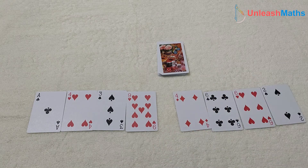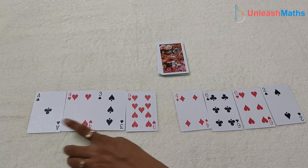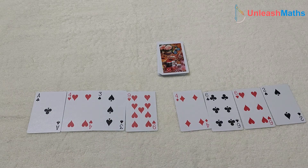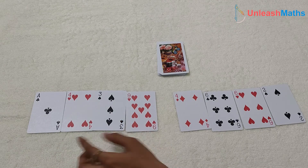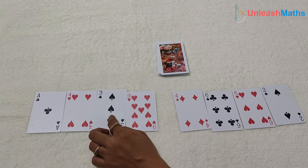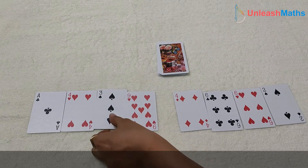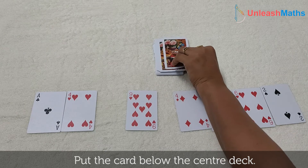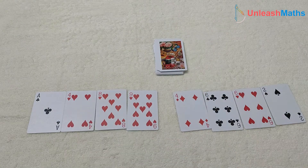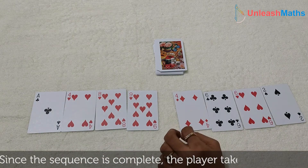It can also be like 3, 7, 9 and 10. Now let's go to player 1, who has cards 1, 4, 3 and 9. Here 1, 4 and 9 can be in a good order if we exchange the 3 and get any number between 4 and 9 in its place. So let's exchange the 3 — it goes below the deck. We take the topmost card and place it there. We got 1, 4, 8 and 9. The sequence is complete!